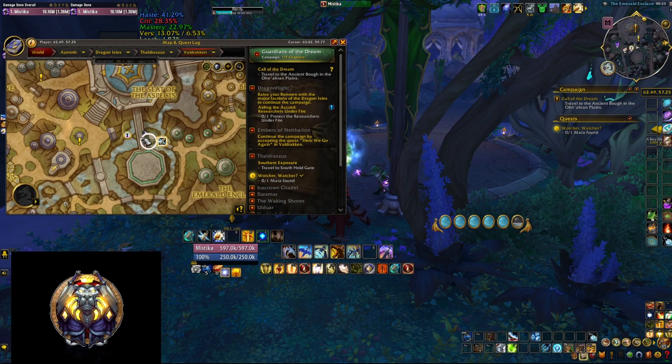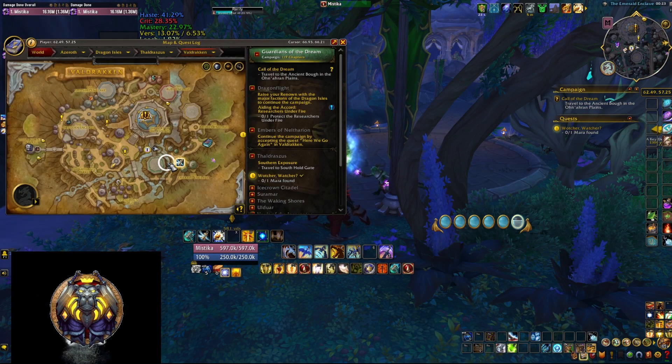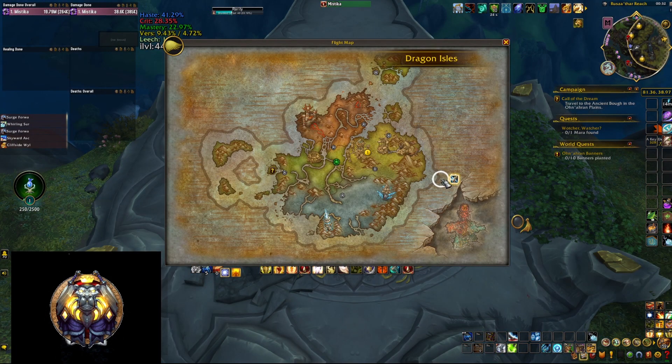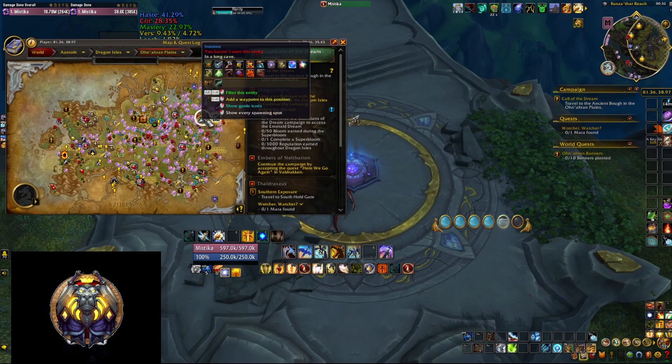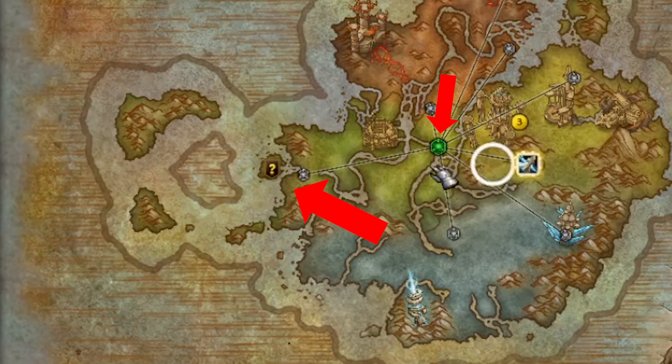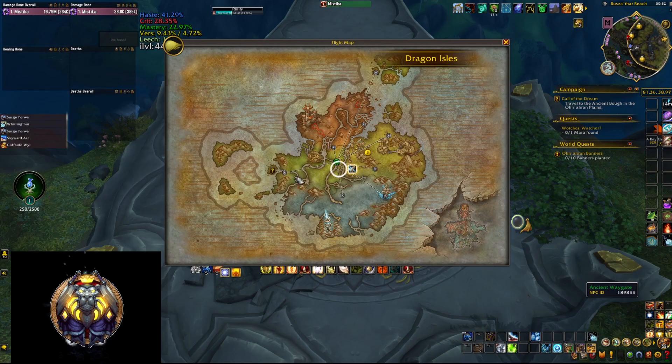Taking the portal will get you straight into the middle of the Emerald Dream and you can start most of the important quests right there. However, I would recommend starting the campaign quest instead, which will take you to the west of Ohn'ahran Plains. The actual portal to the Emerald Dream is right there and you can use the transportation network close to Valdrakken to get there as quickly as possible.